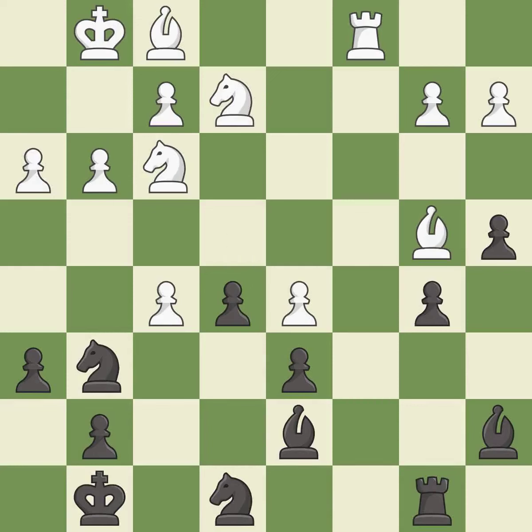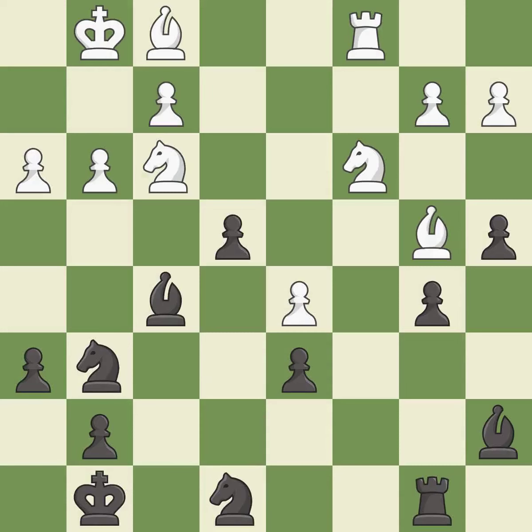This is an equal trade. Takes back — this threatens to fork pieces. This allows the opponent to kick a knight — it is a mistake. The opposing knight is kicked by a pawn and must now move or be captured. This is the only move that works. The opposing bishop is kicked by a pawn and must now move or be captured.